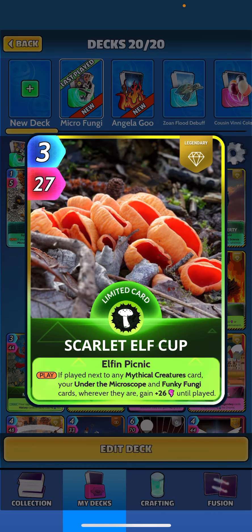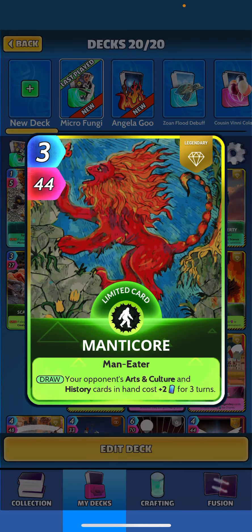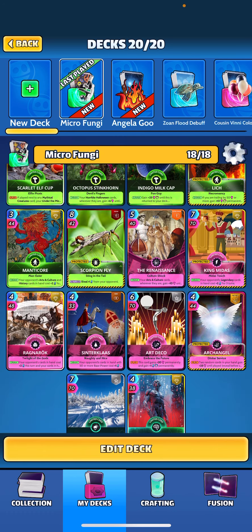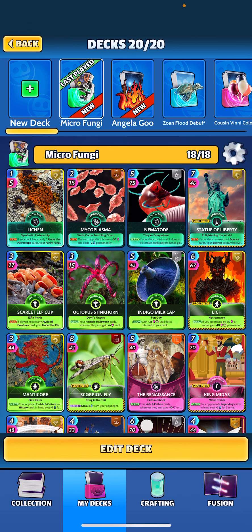Scarlet Elf Cup reads: when played, if played next to any mythical creature card, your Under the Microscope and Funky Fungi cards wherever they are gain plus 26 until played. We've got two mythical creatures — Manticore and Lich — so we need to try to play Scarlet Elf Cup next to them. We're also trying to play them next to Cyborg in the middle, so we have options.